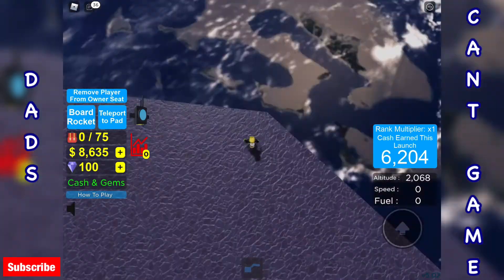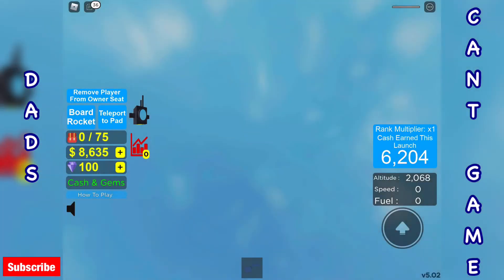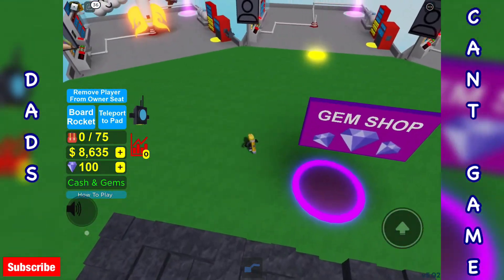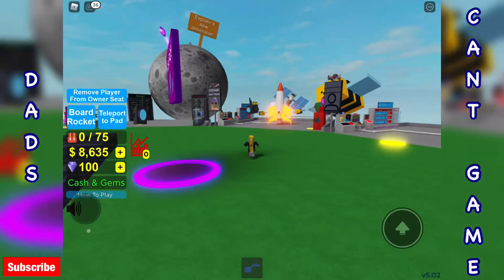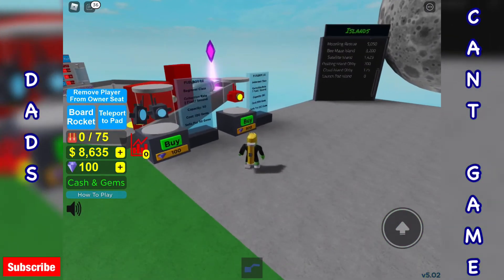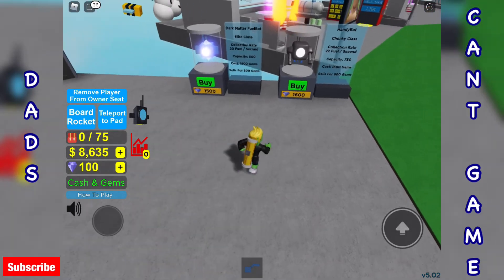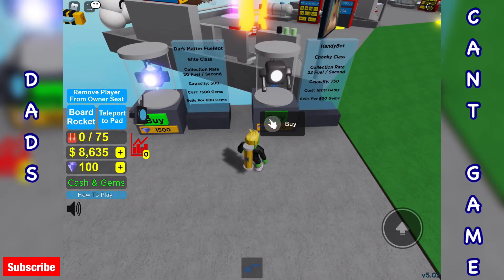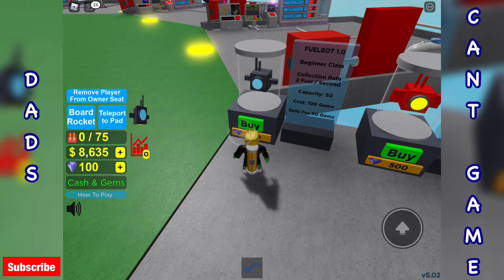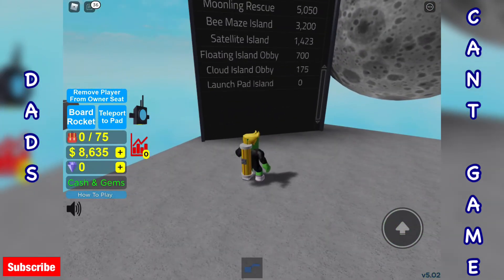I've got quite a lot of cash there, I'm going to buy another robot. Where are the robots? How much are the other ones? 100, 500, 1,500, 1,600. Oh, look at the capacity on those — 750! Let's get another one of these because that other one was pretty cool actually. So I've got two. I've just done the satellite islands.